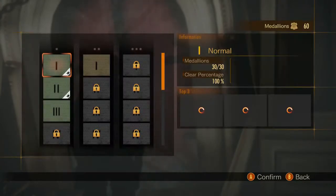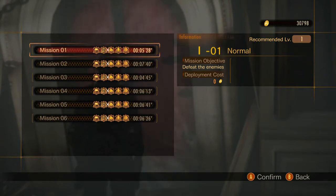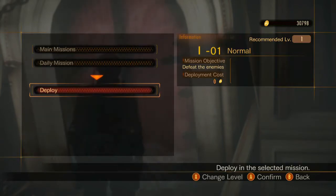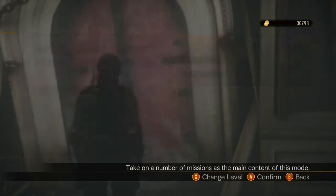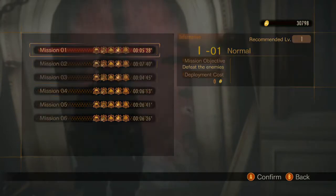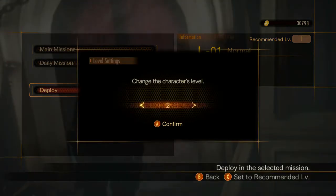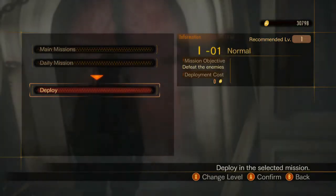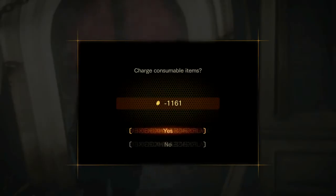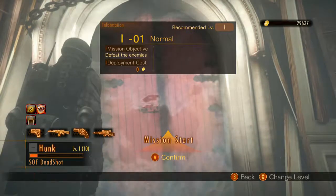So what I'll first off do is show you what Raid Mode is all about. As you can see, you have all different missions and there are different requirements for those missions, which we'll go through in a minute. There's also a level where you can set your level. I am already level 10, but we'll start off on level 1 just to show you guys what it is. So let's get this started.